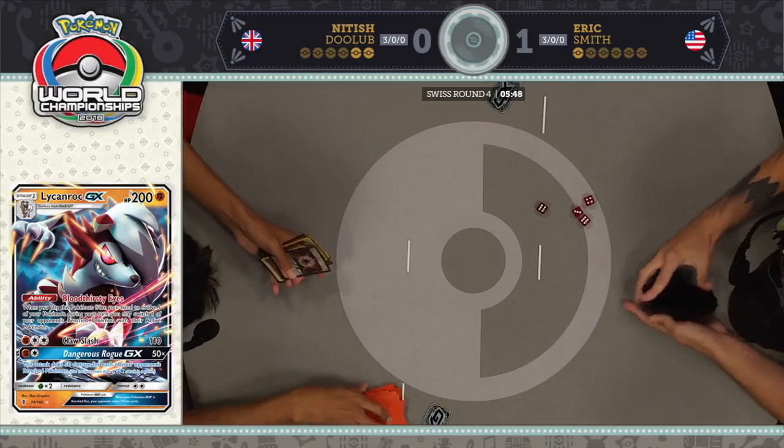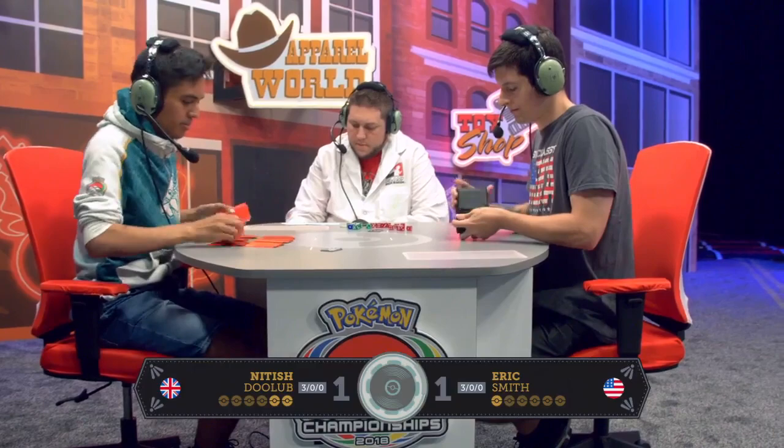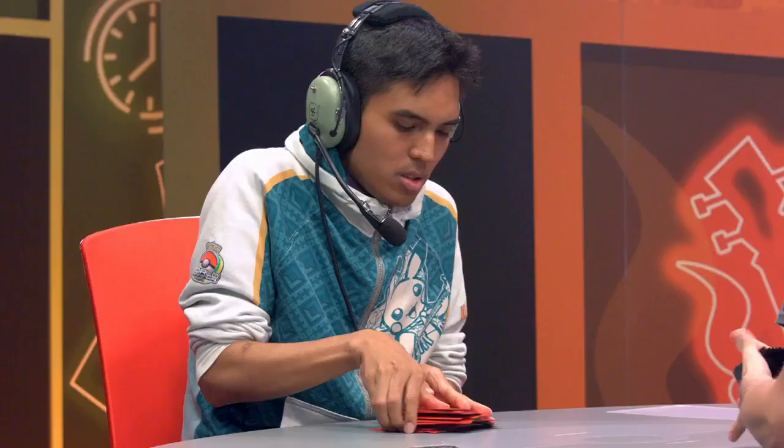I think the key play there was obviously when he Bloodthirsty Eyes'd the Rayquaza and then Eric just said pass. At that point, there was just so much unanswered damage that Nittish was able to snowball a victory out of there. The fact that Eric passed his turn with literally no plays gave Nittish a huge advantage, and eventually he was able to finish with a simple Guzma.